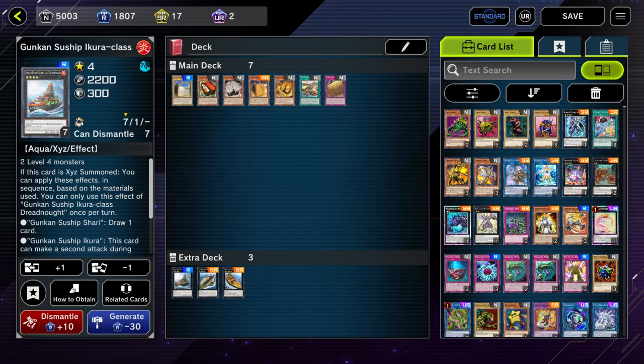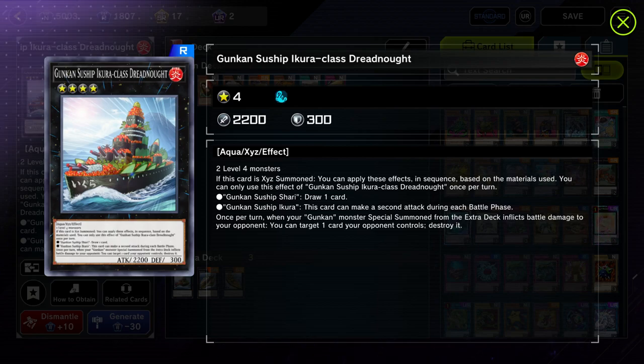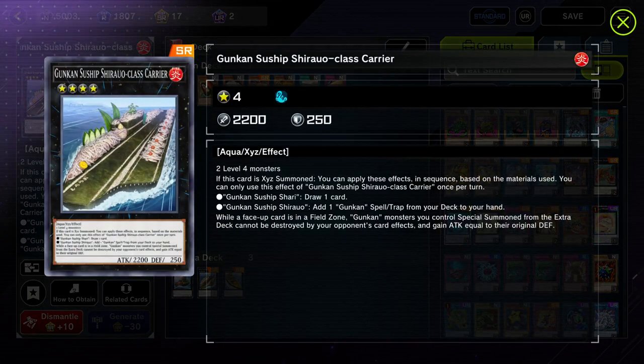Now for the extra deck. First we have Dreadnought — this is your OTK enabler. If you use Shari and Ikra as material, Shari lets you draw one card, and Ikra gives it a second attack. It also has the added effect: once per turn, when a Gunkan monster special summoned from the extra deck inflicts battle damage to your opponent, you can target one card your opponent controls and destroy it. Attacking twice and popping a card is amazing for your OTK lines.